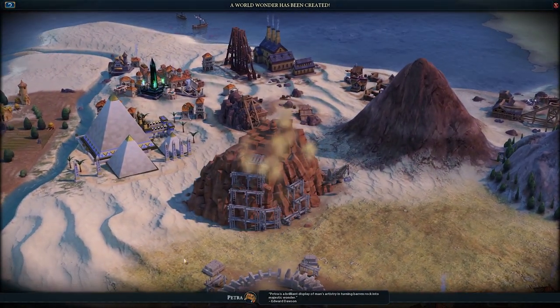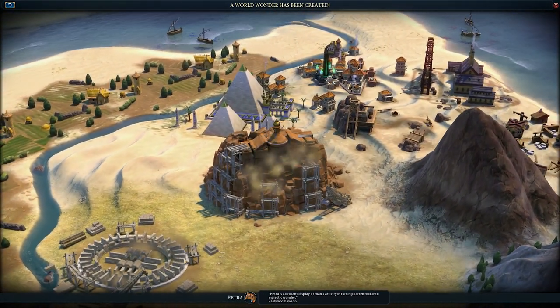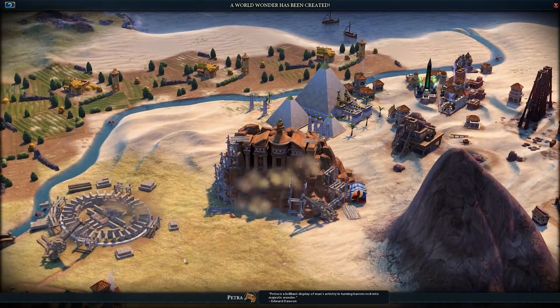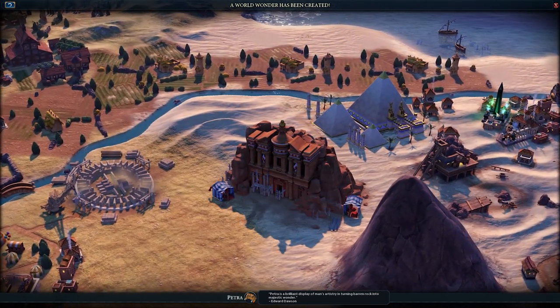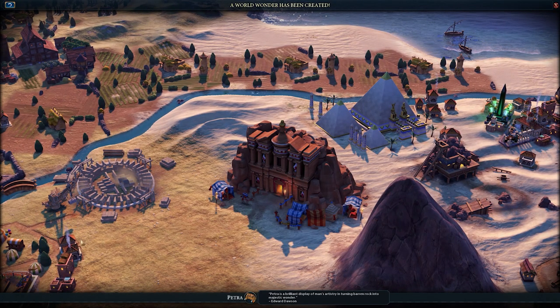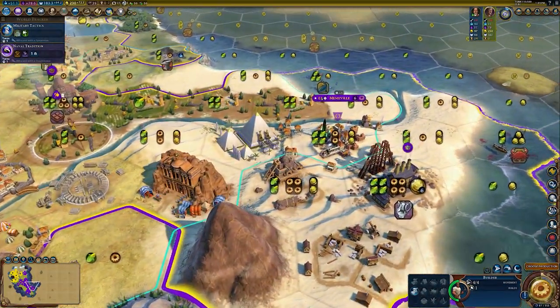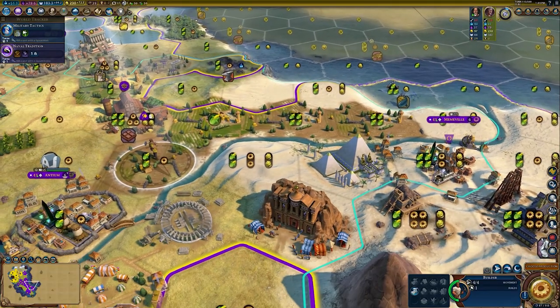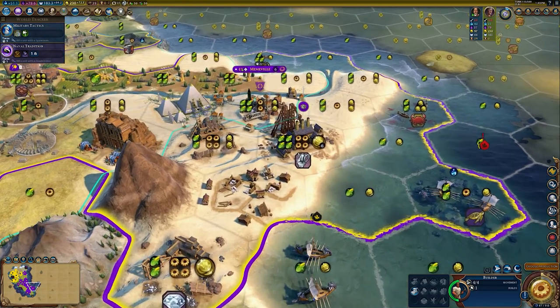Don't forget wonders — you might not want to invest in a lot of them as they can be a little complicated, but key wonders like Petra in desert cities, St. Basil's Cathedral in tundra cities, and a whole load of others that provide powerful benefits can be worth investing in. Just remember that they can only be built once — you cannot build them if someone else has already — so pick and choose them carefully.